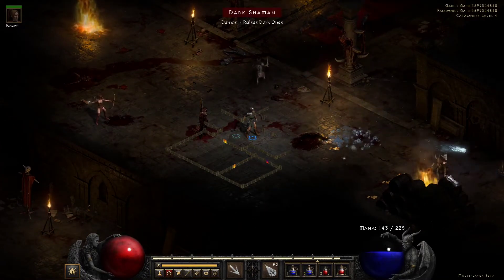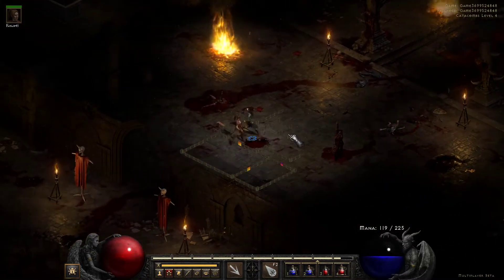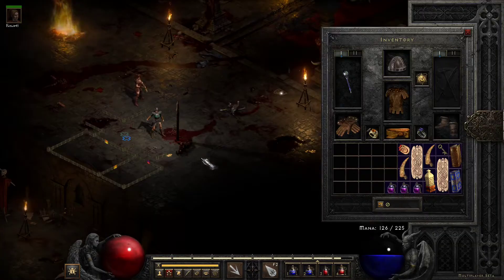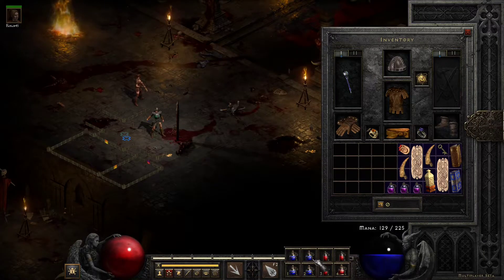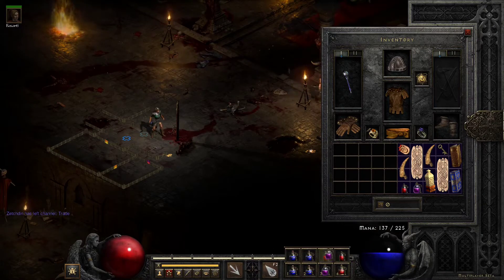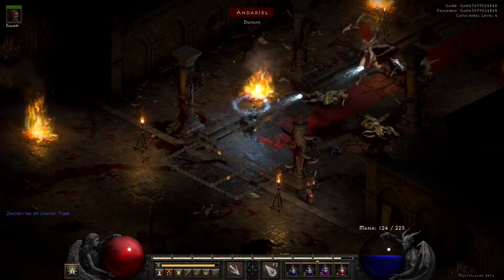So what we do is clear the room first. Notice how I didn't want to walk up too far into the room here, because once you do, Andariel starts walking down. Instead of these weak potions, we're going to go ahead and swap in these, just to be as safe as possible, and draw her down.